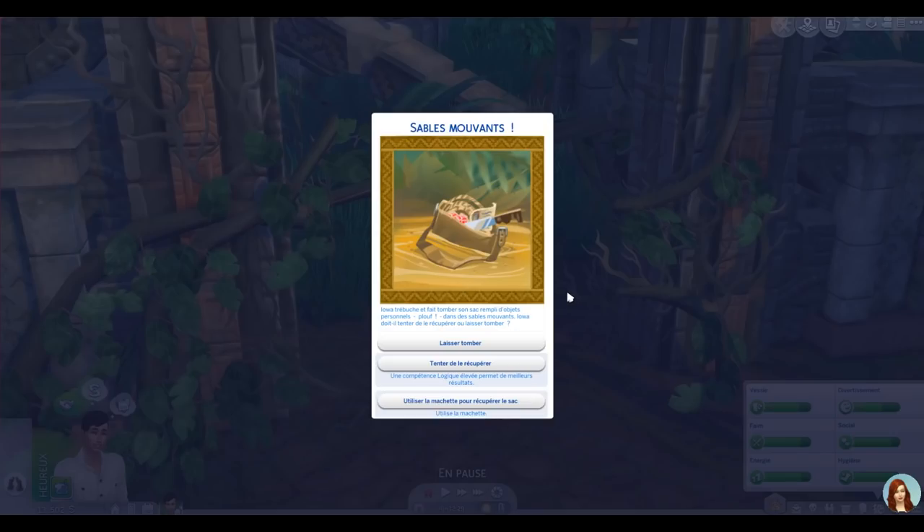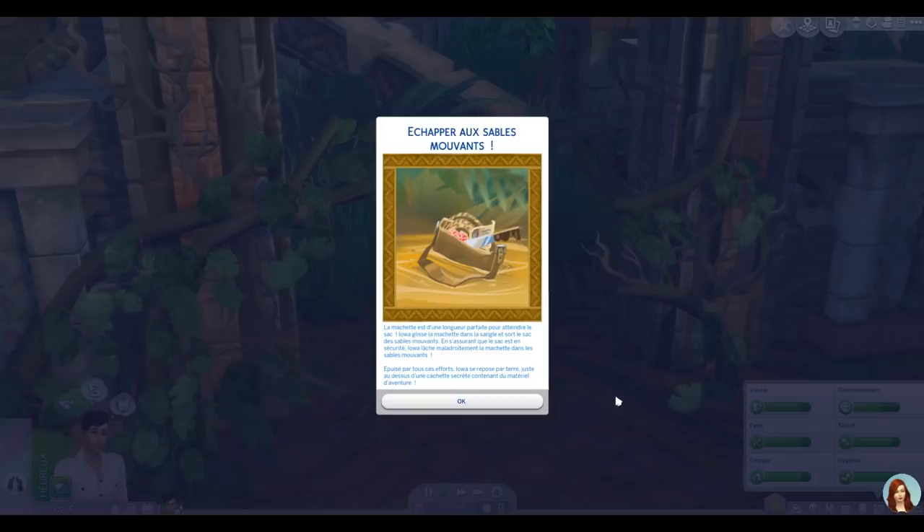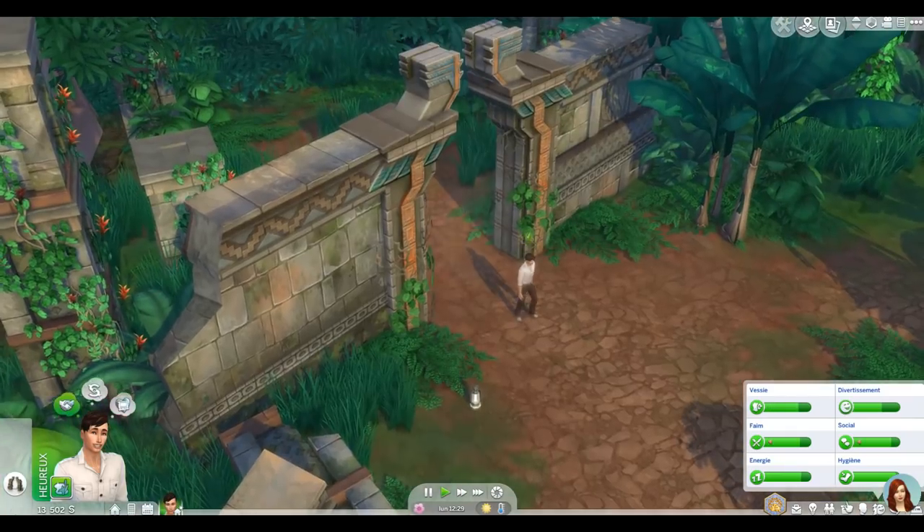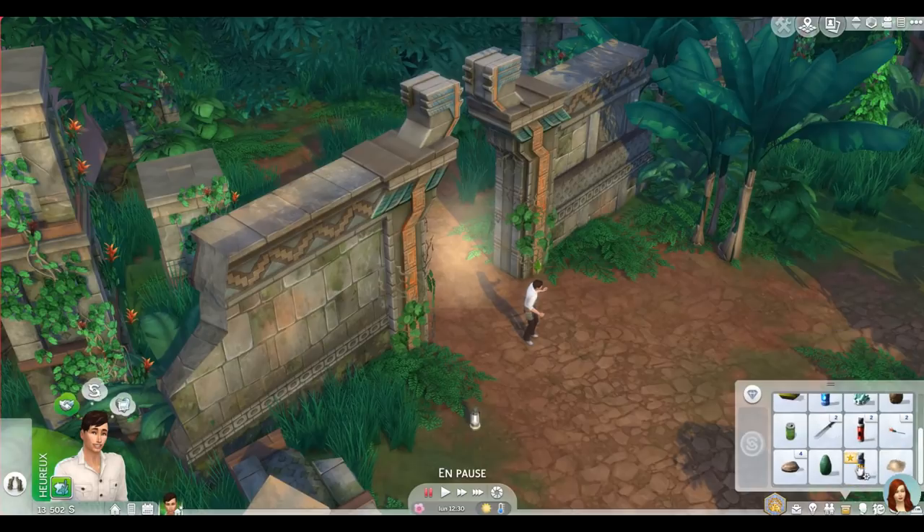Ça commence bien : Iowa trébuche et fait tomber son sac dans des sables mouvants ! Doit-il tenter de le récupérer ? Il n'a aucune logique, donc on utilise la machette. Il glisse la machette dans sa sangle, sort le sac des sables mouvants… mais lâche maladroitement la machette dedans. Épuisé, Iowa se repose juste au-dessus d'une cachette secrète contenant du matériel d'aventure — un autre répulsif et il reste encore deux machettes.